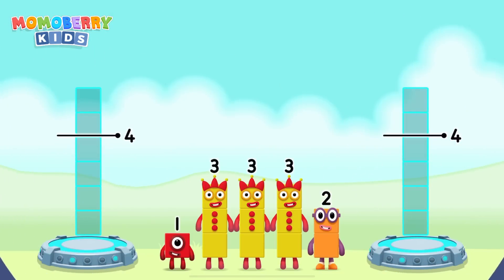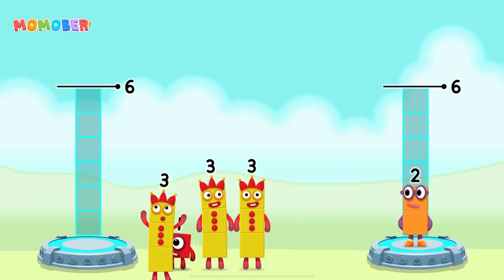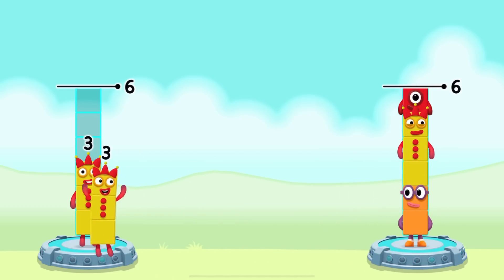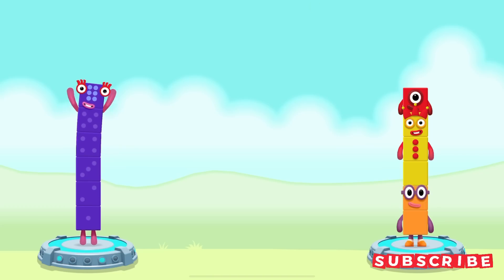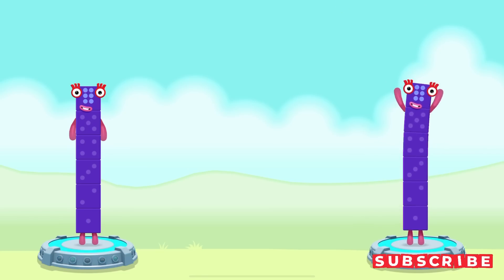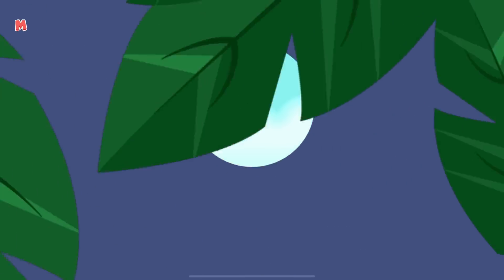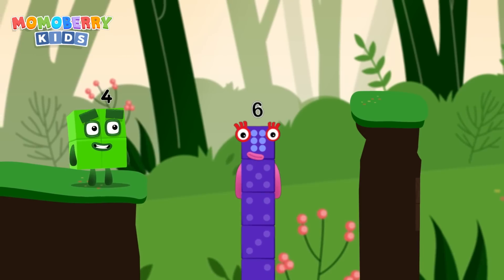Share the number blocks evenly to make two groups of six. Two, three, three, one, three — you got it! Three plus three equals six. Two plus three plus one equals six. Six equals six. I have six in the mix!